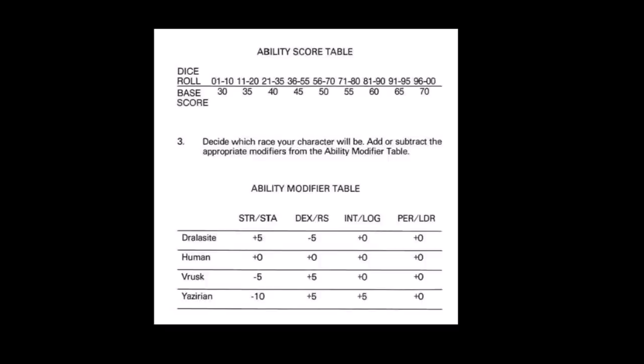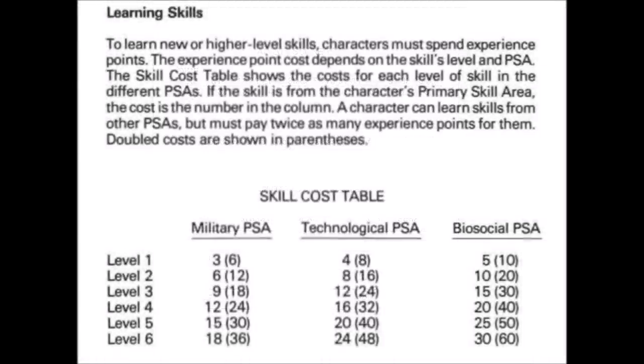A maximum of 10 points can be transferred in this manner. Further, scores are modified by race, and humans can add 5 points to any score they like. This is a skill-based system using a point-buy mechanic, further improved afterwards with experience points. Skills are divided into three primary skill areas or PSAs: Military, Technological, and Biosocial. Characters would choose which PSA fit their character and thus be able to acquire skills from that group at a discount.